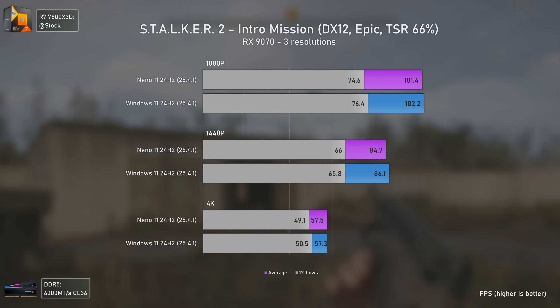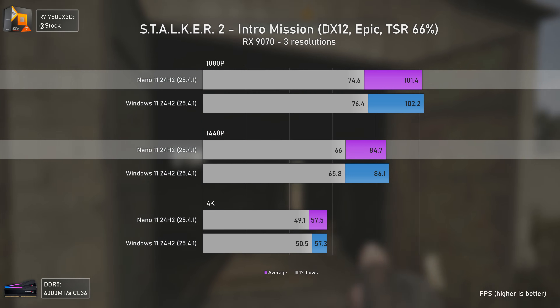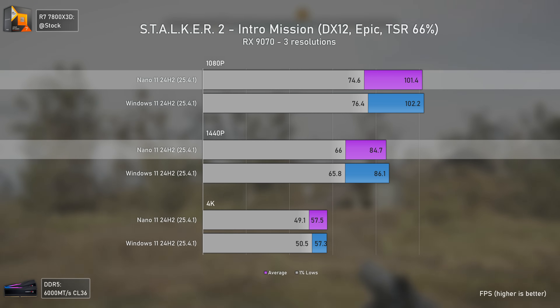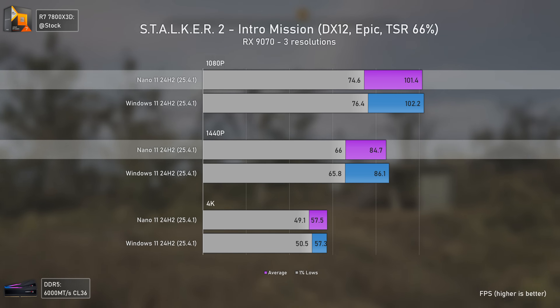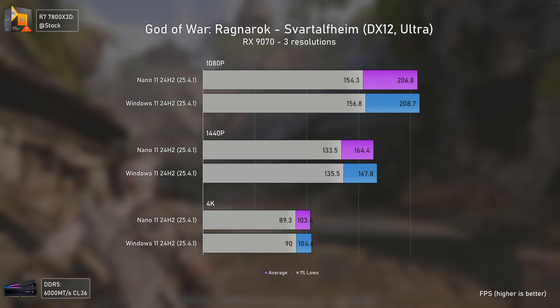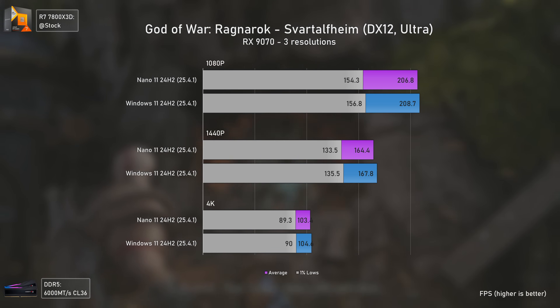As for Stalker 2, we have a tendency just like with PUBG, where Nano 11 is slightly slower at 1080p and 1440p. In theory it should be faster, but the difference can be considered within margin of error. However, when three games show the same tendency, things start to smell suspicious.